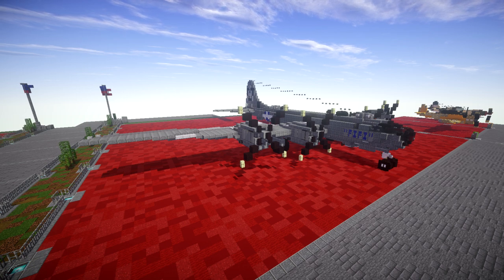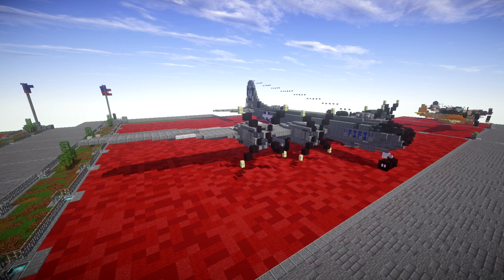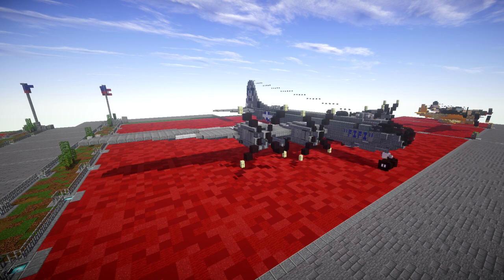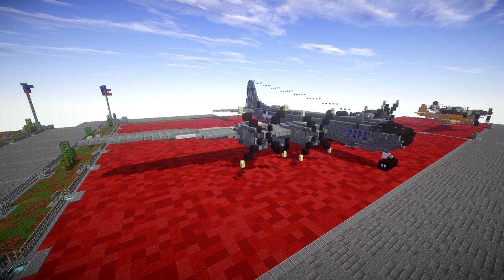The B-29 Superfortress is one of the most iconic bombers in history. It's the only aircraft in combat to actually drop a nuclear weapon, which is just kind of insane to think about. It's a historic aircraft and just a really awesome one. What's cool about it is that there are, I think, two that are currently restored enough to the point where they are actually still flyable — so this airframe is flying almost 80 years later.